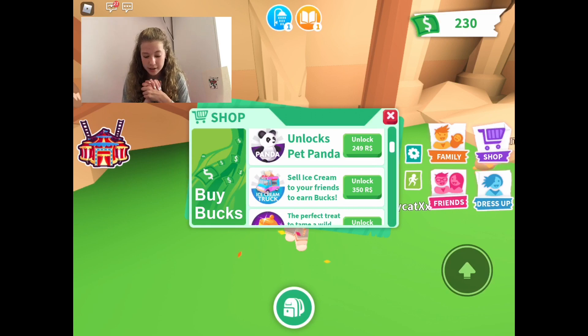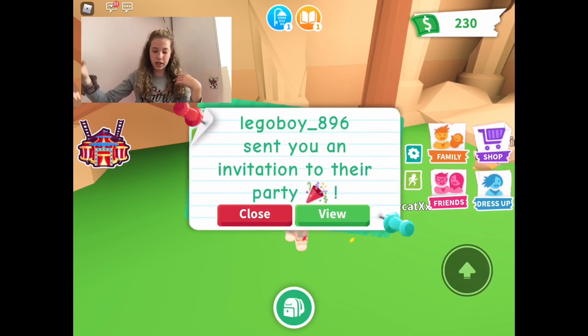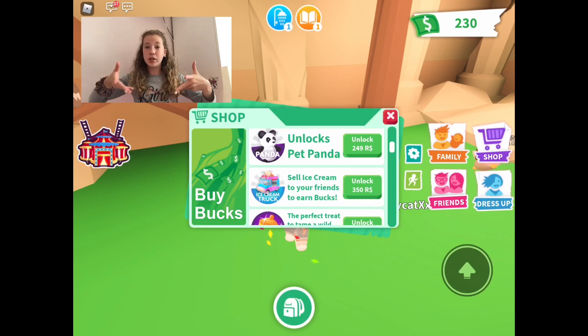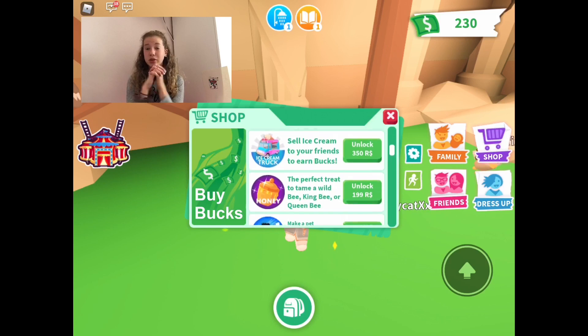Next is the Ice Cream Truck. It's a big ice cream truck and an easier way to earn money — you set it up and earn money from people who buy your ice cream. The only thing is, you could buy a lemonade stand for 35 Robux and it's basically the same thing, while the ice cream truck is 350 Robux. The ice cream truck is cute and plays music though.